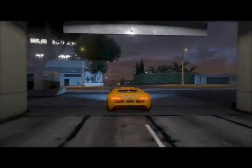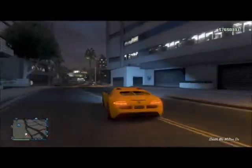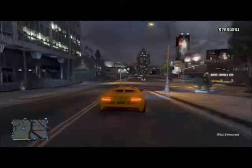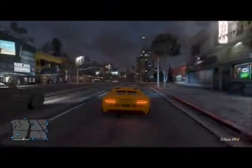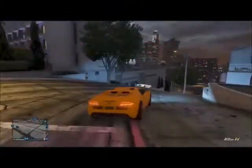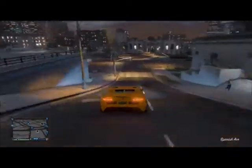Walk out and destroy the vehicle you're in. This is a duplicated Adder, and although it's duplicated, it will still sell for full price. Go to Los Santos Customs and it will sell for full price — I'll show you that here in a minute to prove it actually sells for full price.